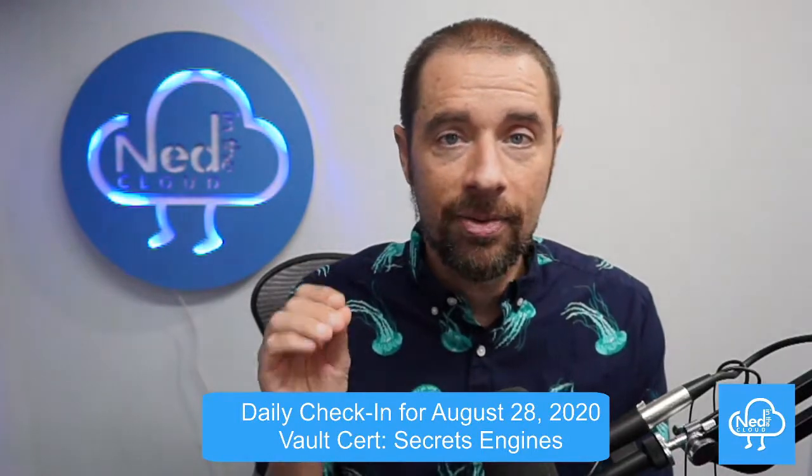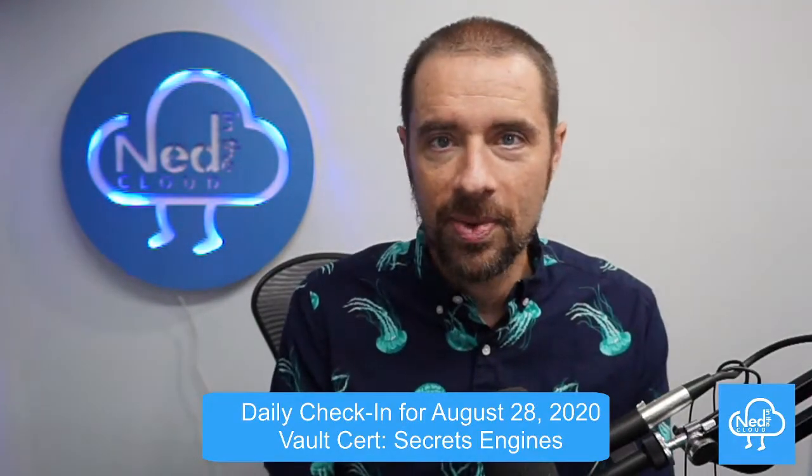The other objective we need to cover is 5b: contrasting dynamic secrets and static secrets. This one's easy — dynamic secrets are generated by Vault on demand. When you request a secret, for example AWS credentials through that secrets engine, Vault goes out and generates those AWS credentials on the fly by talking to AWS and supplies them to you. That's dynamic. A static secrets engine is just a repository of secrets — if that secret doesn't exist in Vault, it has nothing to give you because you are responsible for storing it. The key-value secrets engine, for instance, stores static secrets.